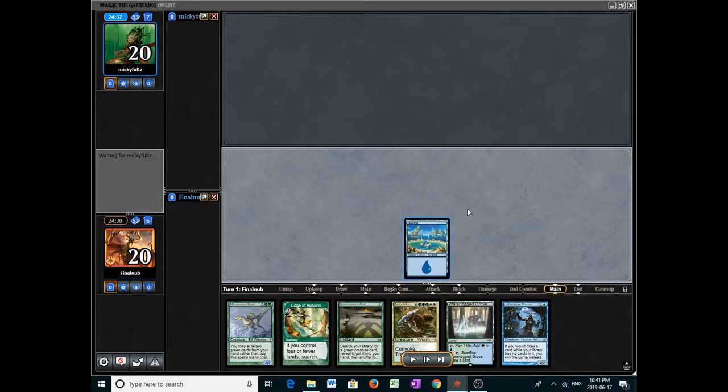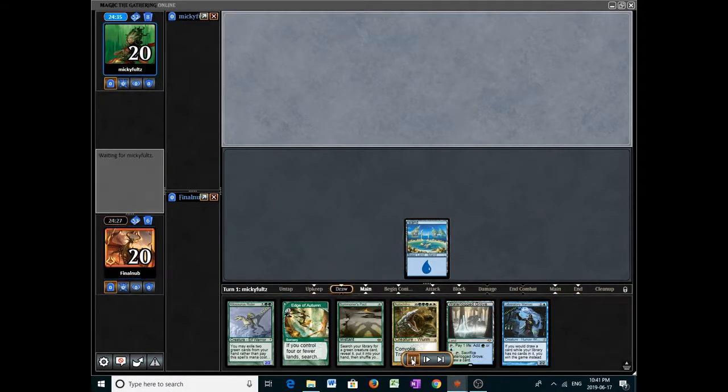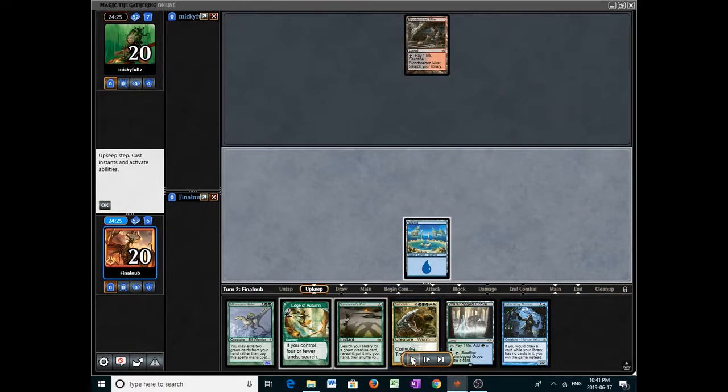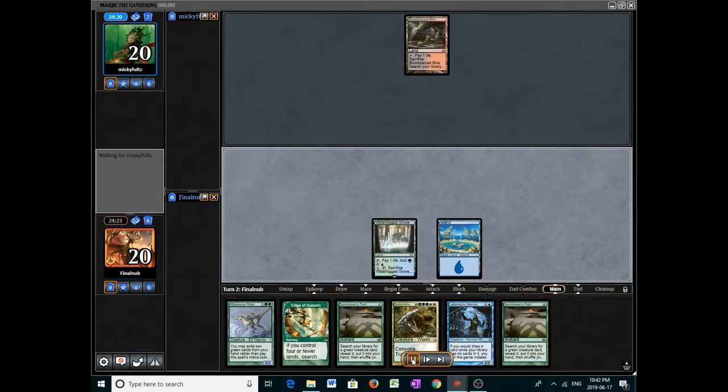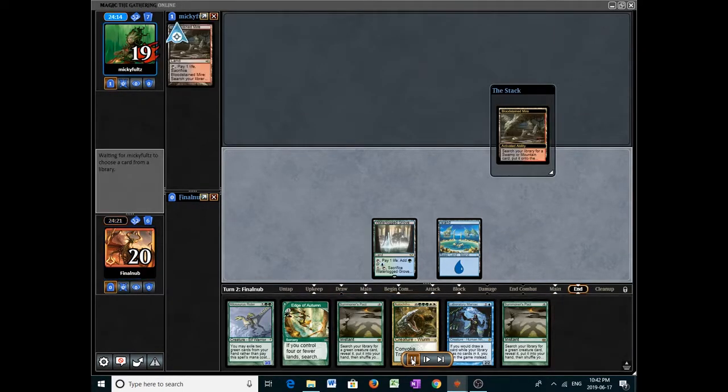Let's start with the island — it could be anything. We could be against blue-white control, storm, blue phoenix, or even a Bogle deck. They play Bloodstained Mire with no discard — interesting. We got the redundant piece for Allosaurus Rider.